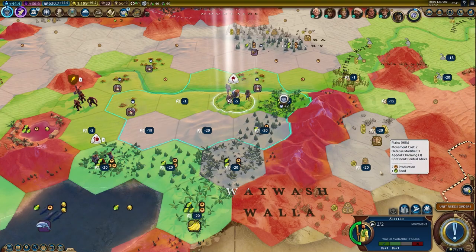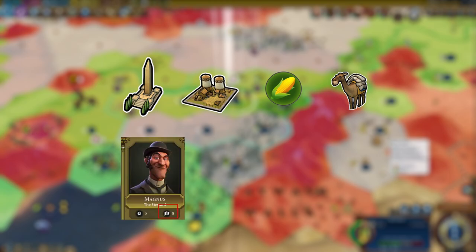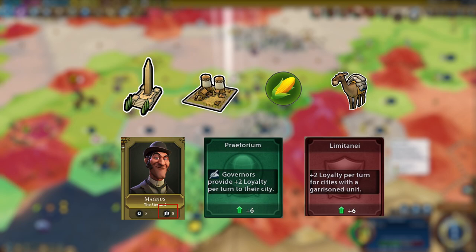Generally, to combat negative loyalty, all you have to do is grow the city. You can purchase a monument and then a granary to grow, you can improve the tiles around it, you can send a trade route to boost food supplies. How about moving a governor into the city and using a policy card to boost loyalty?